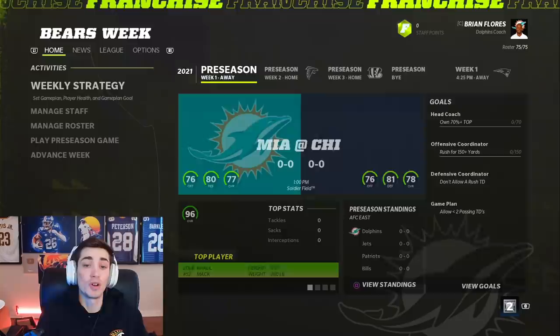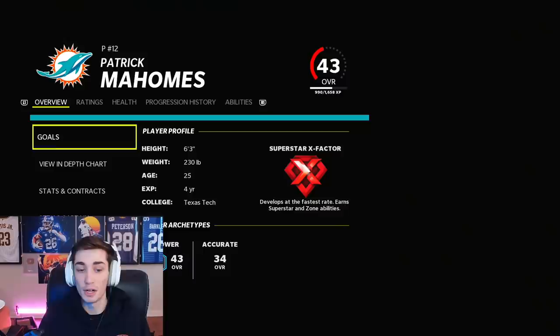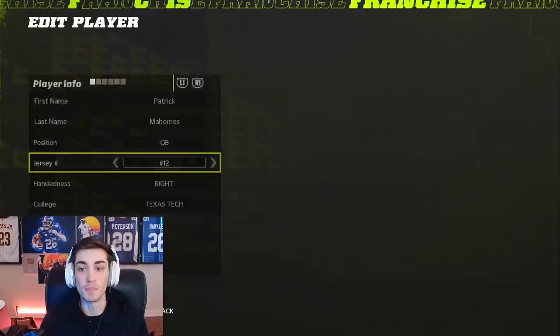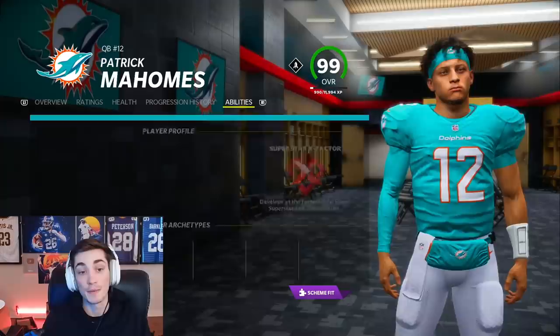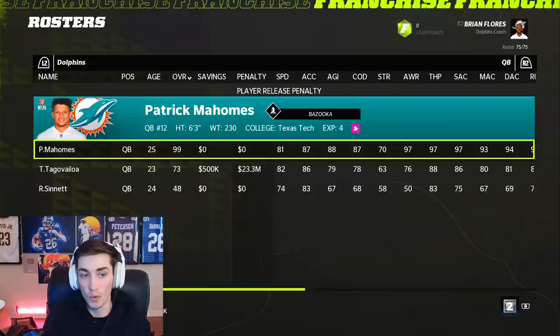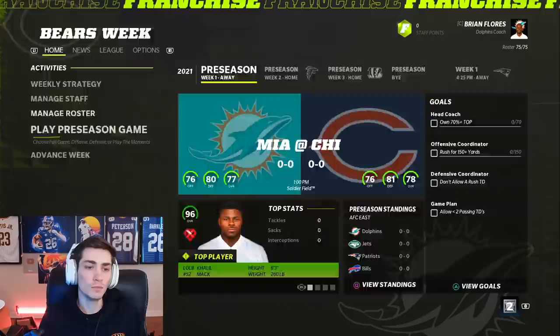He's still a superstar X-Factor player and still has all of his quarterback ratings — 97 throw power, 97 short accuracy — all of his quarterback stats remain. You can then trade for him with just a seventh round pick and get Patrick Mahomes. You can do that with any player as many times as you want. Once you have him, you change his position back to quarterback, and Patrick Mahomes is a 99 overall quarterback again. You can change his X-Factor ability back — he had Bazooka, you can give him Bazooka — it's exactly the same player that was on the Chiefs, and you can customize him further.